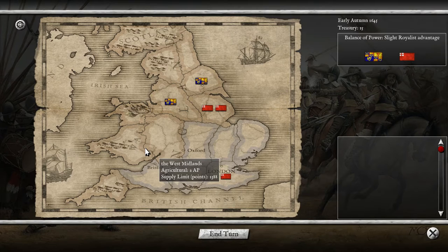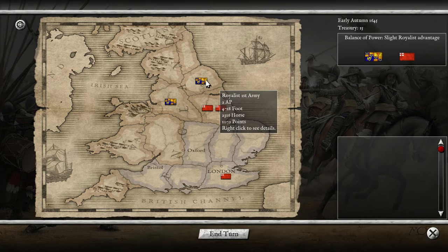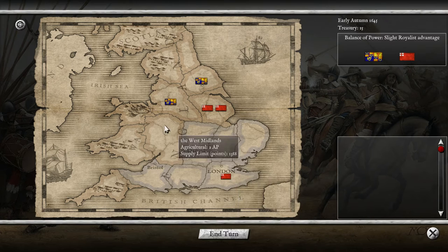Hello everyone and welcome back to the English Civil War. This is a slight advantage for us and it's gonna come down to some clever maneuvering — I should be able to win this. They have 1800 points, we have 1200, so I have an advantage of about 200-300 points right now. Obviously we'll gain more since we have more provinces.